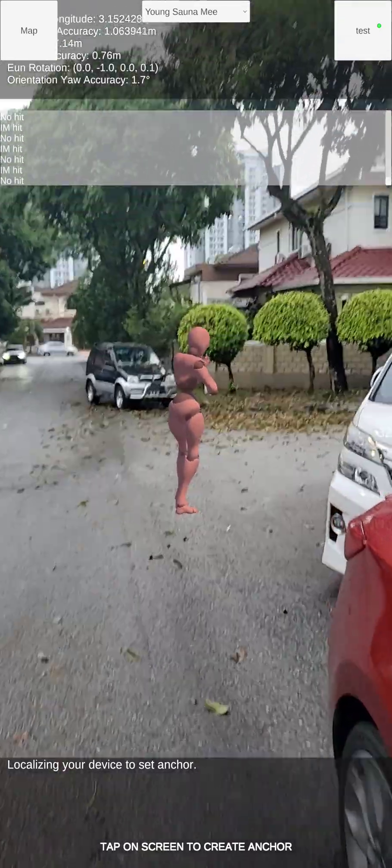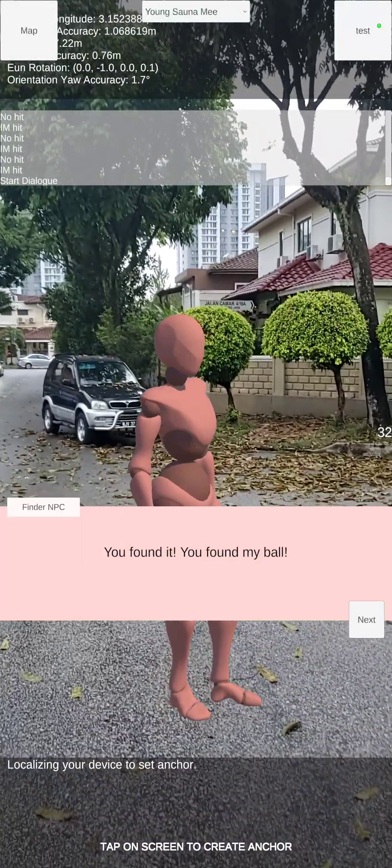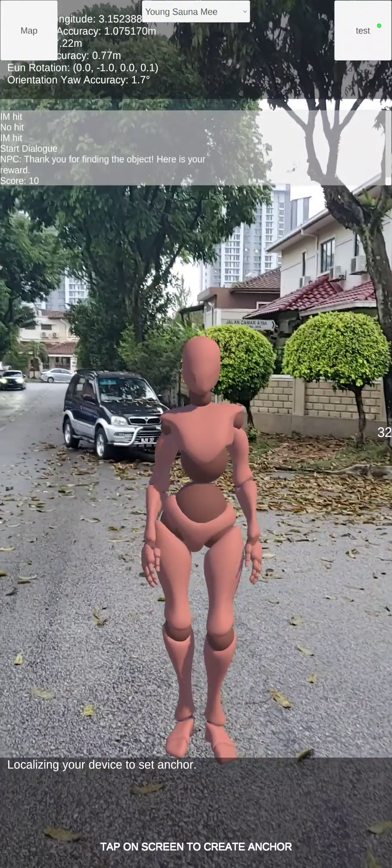So we're here. Let's talk to the NPC. They say: I found it, I found my ball, and they tell me a secret. The secret is 1, 2, 3, 4.